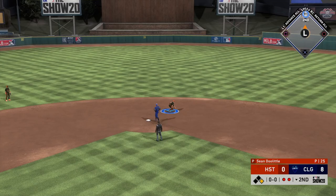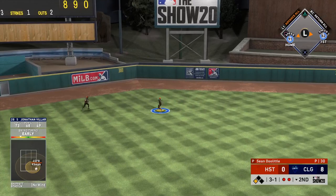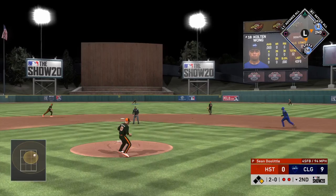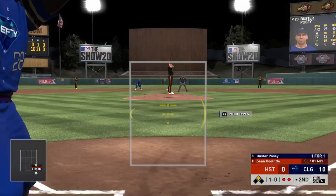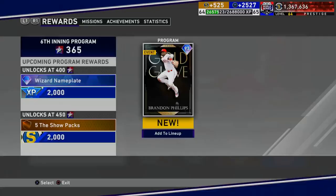Jackie Robinson tallies another base hit — had a swinging bunt earlier, then I figured with the pitcher's confidence down, now's a good chance to knock a base hit. We tallied an extra base hit there. So if you're still trying to unlock the Signature Series Jackie Robinson, you can complete a couple things at once towards both Brandon Phillips and Jackie Robinson by using the Hardware 94 overall Jackie. Colton Wong knocks in a base hit — I think that was the last base hit I needed with second basemen. This game is getting out of hand: 10-0 in the bottom of the second, and he's left Sean Doolittle in for 35 pitches. Buster Posey goes deep and we end up winning 12-0.